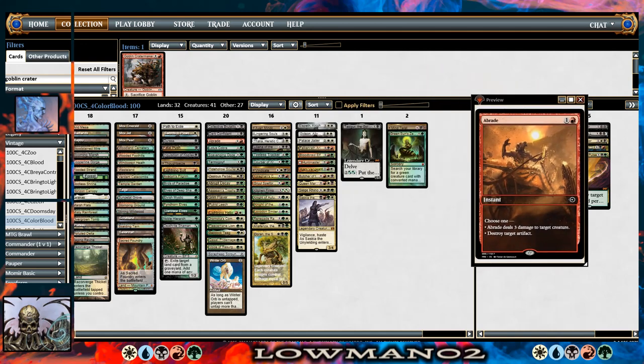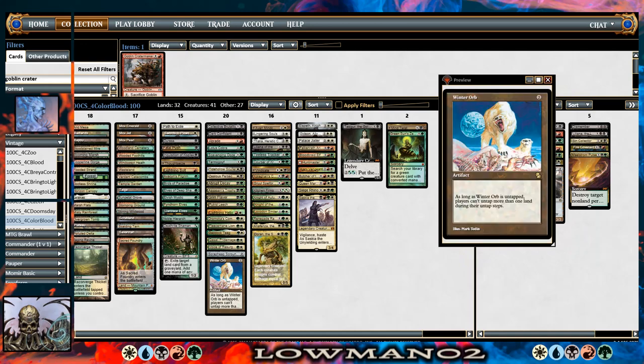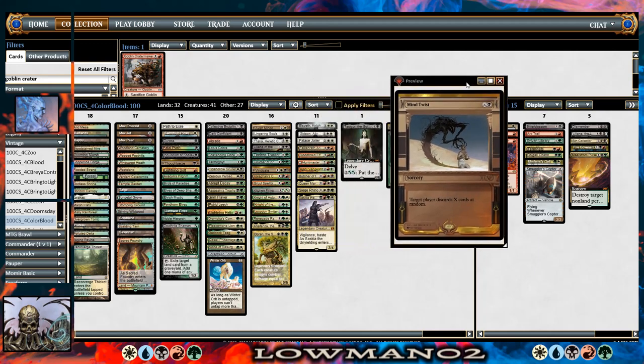I think I was running Gaddock before. Mind Twist is another add — I got it in there as my last point. I have kind of a love-hate relationship with Mind Twist. I think it's a very high-variance card. More often than not in this deck it's going to be used almost like a Hymn to Tourach. I think Hymn to Tourach is a card I currently have in my sideboard as building space.